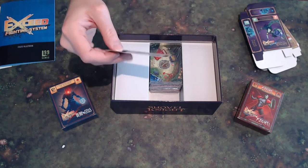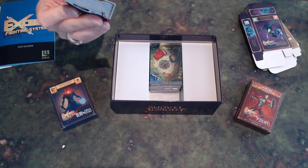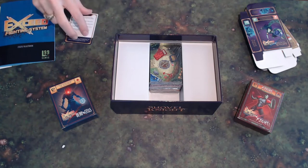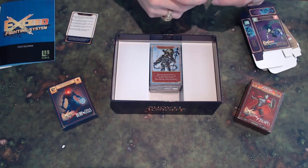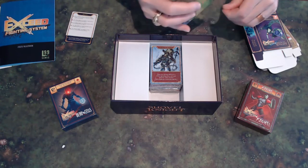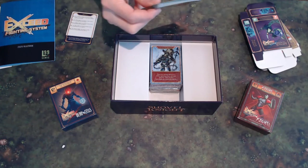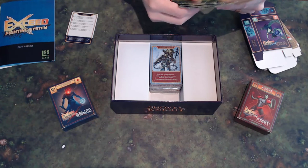There's a little errata card on top just to clarify some of the contents. It looks like we have a small package of cards — let's get this open. If I'm not mistaken, these are kind of the location cards where you put your characters during the fight.